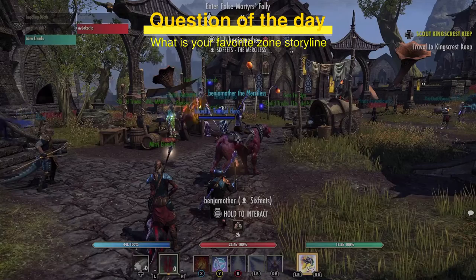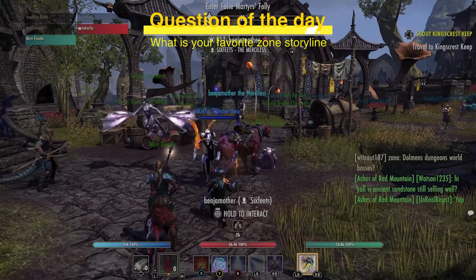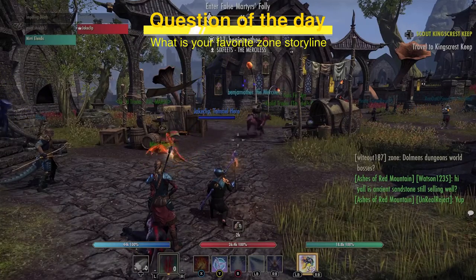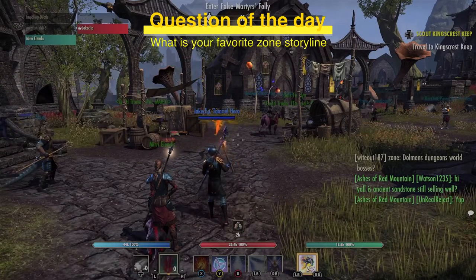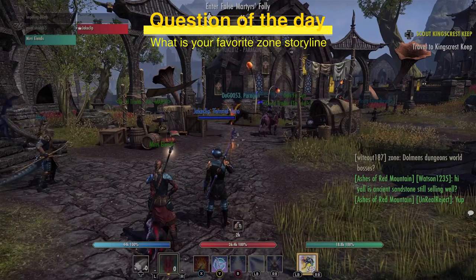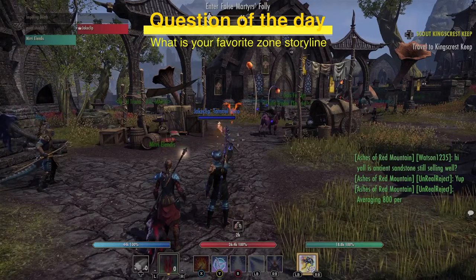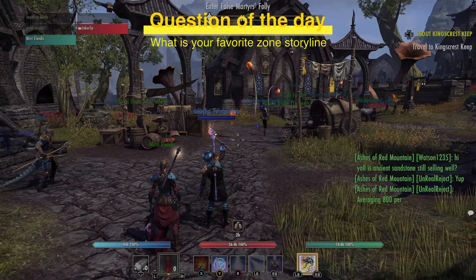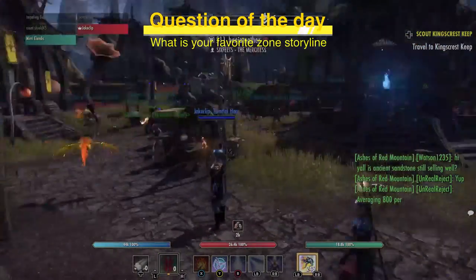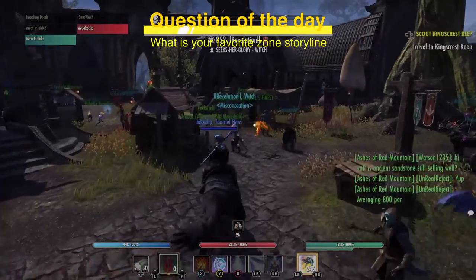Something to consider is how immediately you need that gold. Personally, I'll list an item, and if it comes back to me after 30 days I'll relist it at about 25% off, then keep trimming 10-25% from there. I don't need gold immediately. If you're farming and constantly undercutting yourself, you're taking more time to get less money — unless you genuinely need the gold fast, that's not the optimal approach.